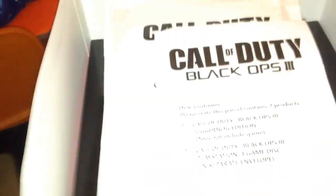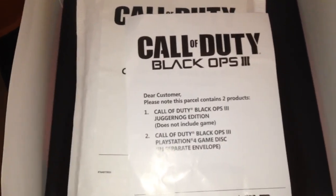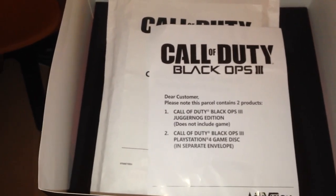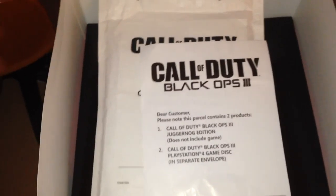Now first of all it comes in a big old cardboard box and in there you get two things and a little note. The little note reads: Dear customer, please note this parcel contains two products — the Call of Duty Black Ops 3 Juggernaut Edition, which doesn't fit the game, and the Call of Duty Black Ops 3 PlayStation game disc in a separate envelope.